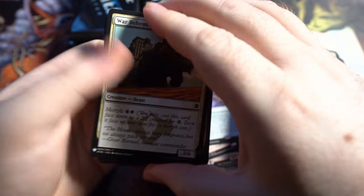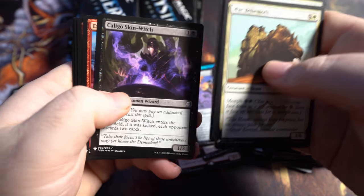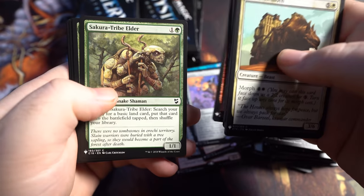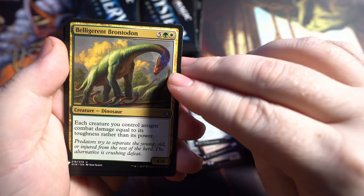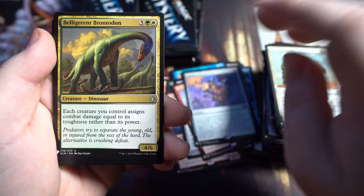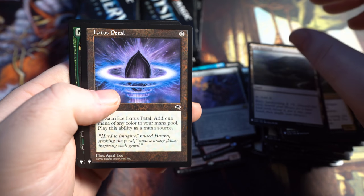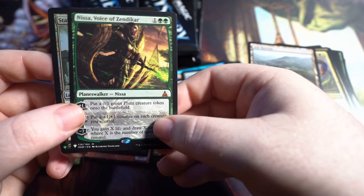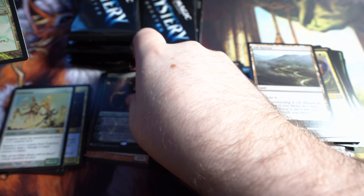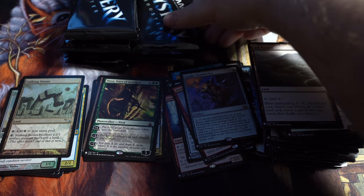Let's get a Mythic in this entire middle slot of these packs — how crazy would that be? Some really nice Mythic stacking. Beast Within. Belligerent Brontodon — just imagine that: each creature you control assigns combat damage equal to its toughness rather than its power. It's just this evil little Brontodon. Lotus Petal — there we go, that's going in the Mythic pile. And then we got another Mythic: Nissa, Voice of Zendikar. The Lotus Petal isn't a Mythic, but it's worth more than the majority of the Mythics in the set — $8 common or uncommon.